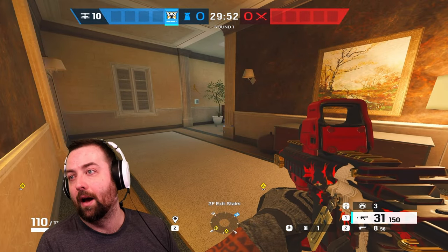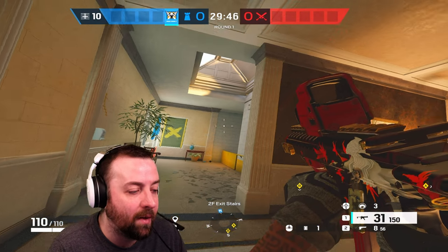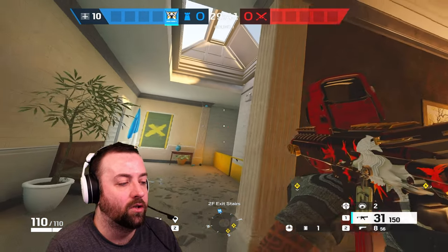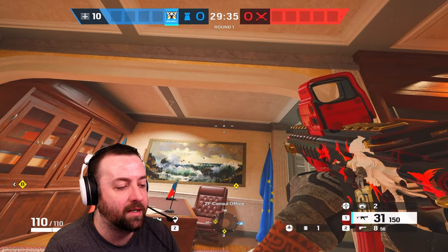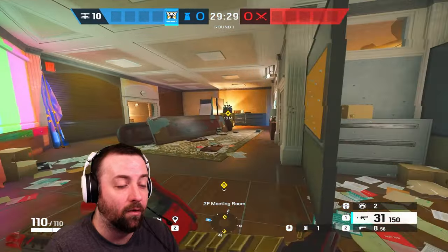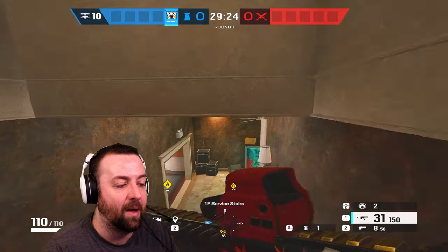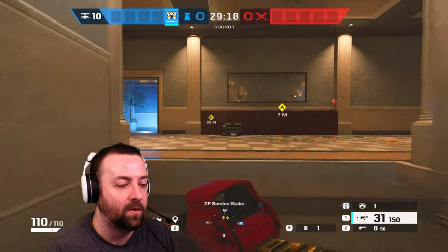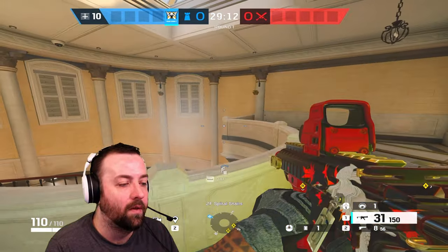We're not going to go through every map and show you camera placements because it really depends on how the game is going — are you playing people that are aggressive or passive? You can throw more passive cameras or more aggressive cameras. Here I'll throw a camera so when they drop yellow I'll know. You could throw one if you're trying to play more passive to know when they swing in the window, but honestly if someone is playing in that position you'll hear them anyway. I'd rather use my cameras for the crouch walk — people that might be walking around the map a little more silent. I want to throw the camera there to watch down the Visa hallway and the Visa walk-up.